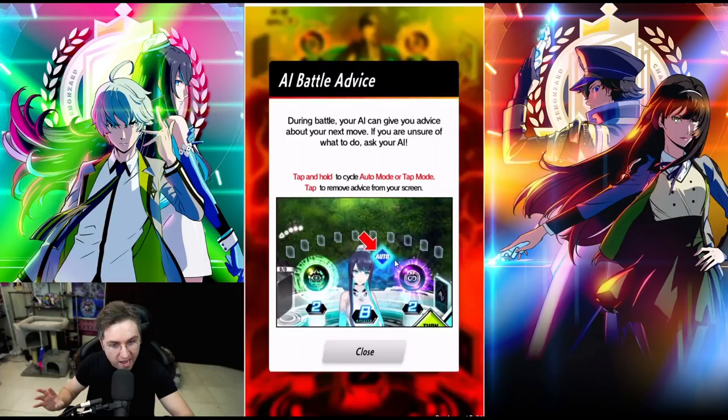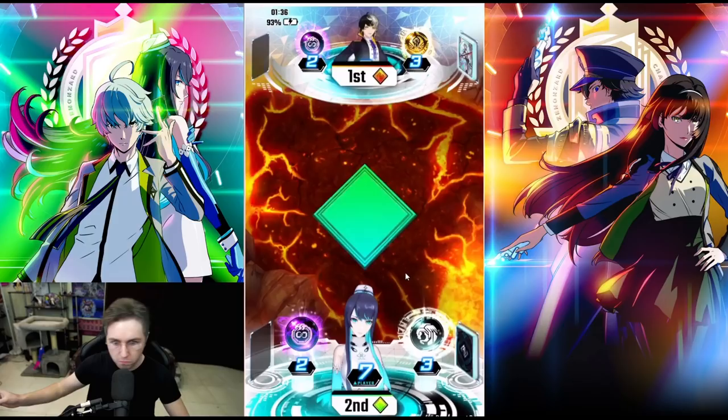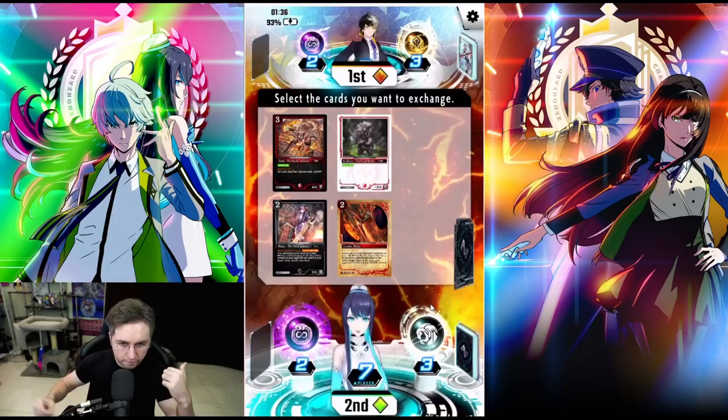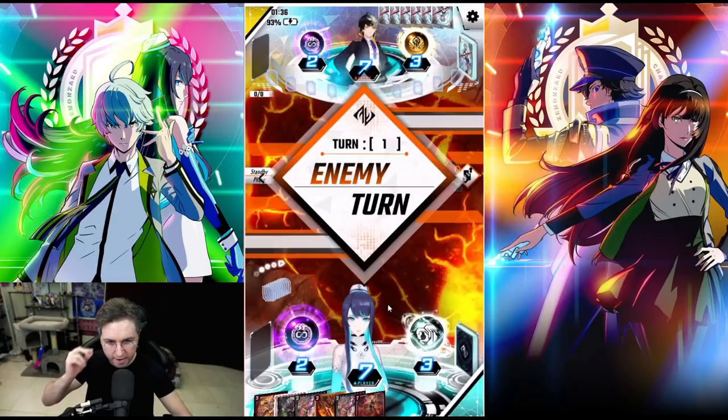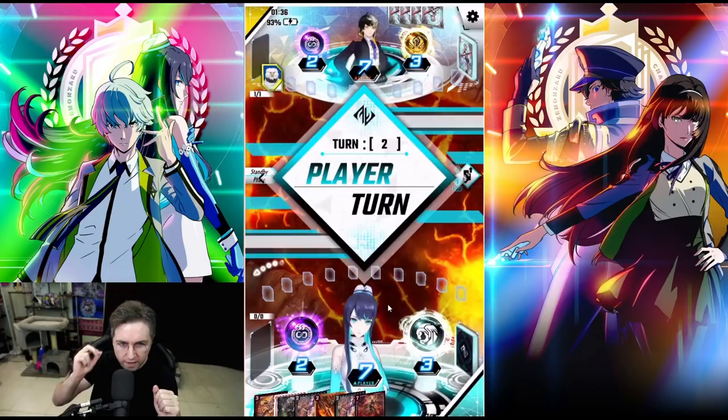This is about the AI battle advice — during your battle, the AI could give you advice. You could turn it to tap or set it to auto so it gives you advice about the whole duel. We're going second. The buddy AI wants us to return these two cards back into the deck. We'll confirm and return. Our opponent's going to go first — we'll talk about exactly what we need to know as soon as it is our own turn.